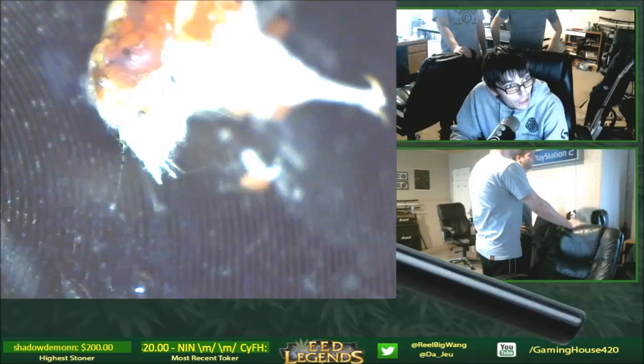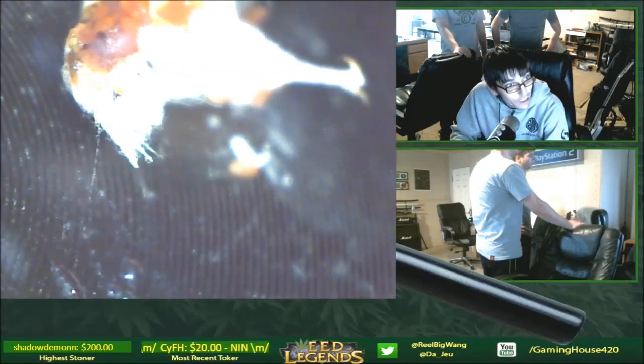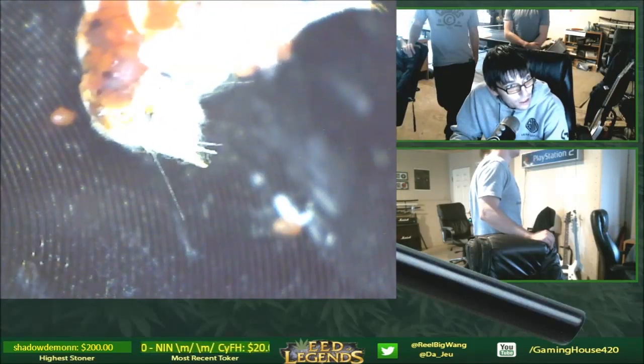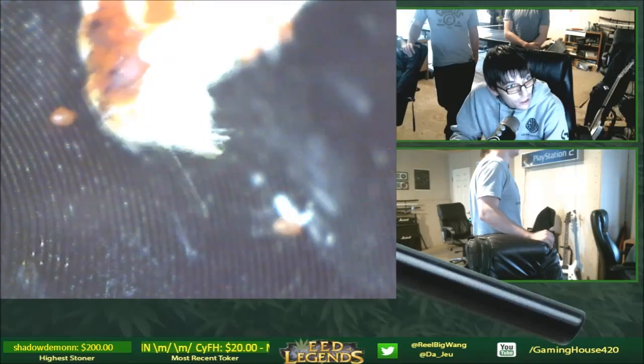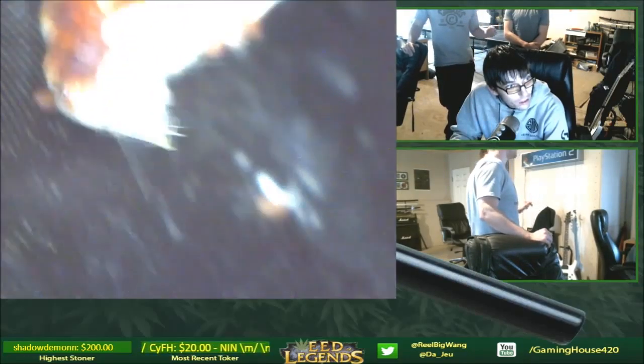You definitely want to get rid of every one of these mealybugs as soon as possible when you see them, because they will take over your garden and actually destroy everything. If you let this go, they'll sap all the nutrients from your plant through the stem. They pop holes, and then the ants protect them.